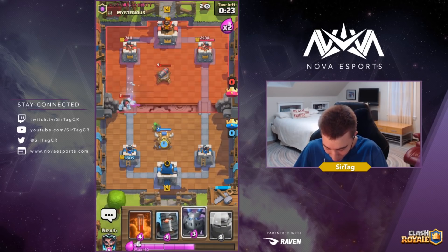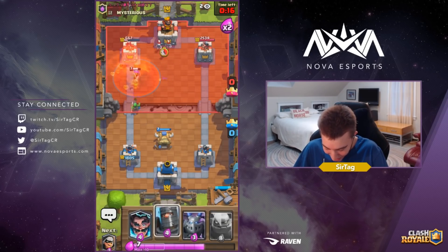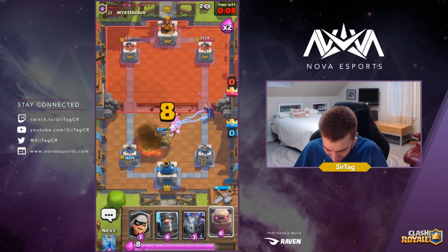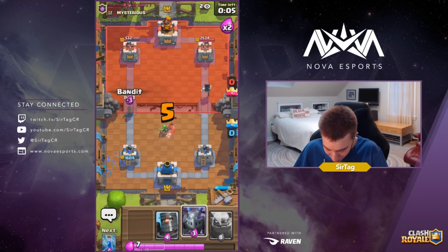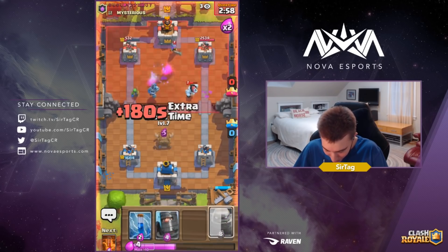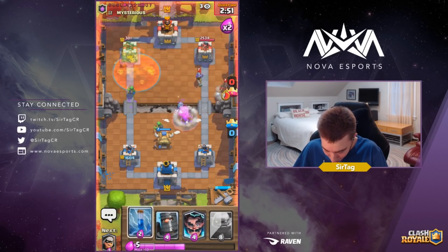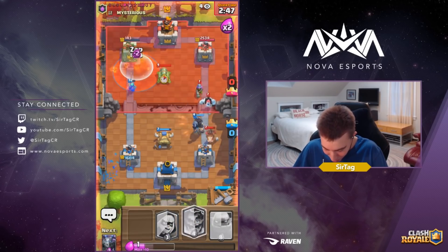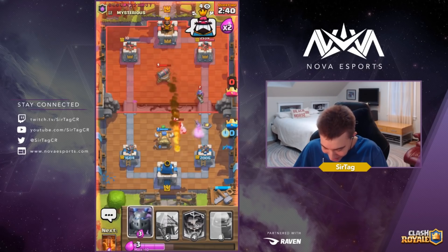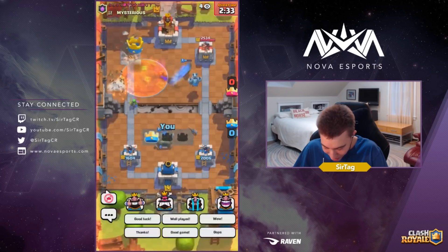All we gotta do is drop the goblin hut, get prepared for a hog rider. If he wants to drop his musketeer near his tower, be my guest — that's a snack and a half. Skeletons are gonna go right into that as well. The electro wizard is doing work, and the hog rider still went towards that goblin hut — he's probably a very sad panda right now. We're just gonna drop our bandit, drop our mega minion, and poison cycle at this point. Spear goblins are coming in clutch with the damage. All we need is one more poison — we go in for a zap to let the Steven get one more hit. He went in for a hog rider, got two hits on the right hand side. We go in for a poison to assert dominance. Good game sir.